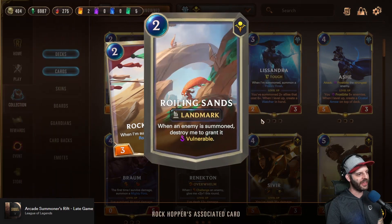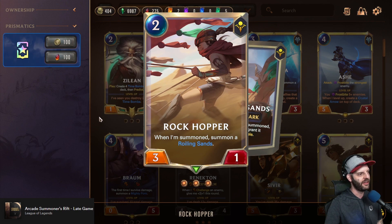The Rockhopper drops a Roiling Sands, which is a landmark that gives the next enemy vulnerable when it drops. This can really influence what your opponent plays — it can force them into playing something they don't necessarily want to play at that moment, like a Dune Keeper. Anything that spawns a unit will have that unit absorb the vulnerable effect. It can be played around, but that's mana they didn't want to spend on their curve. It's always a nuisance, and it always allows for great trades since the Rockhopper itself is a 3-1 that trades up into 4-3s.